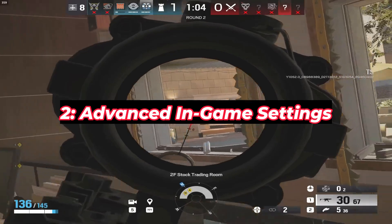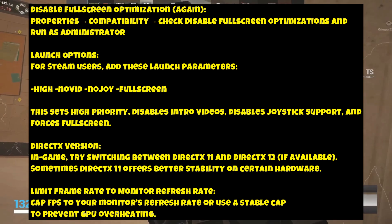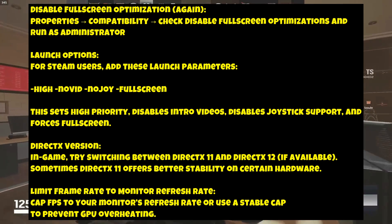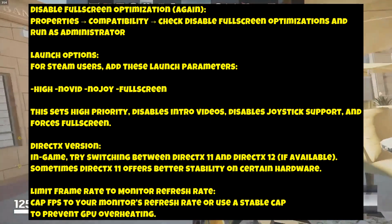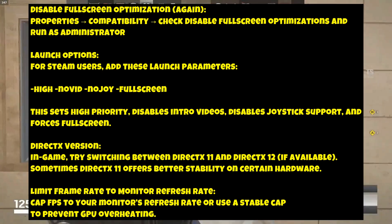Advanced In-Game Settings: Disable Full Screen Optimization — right-click the game executable, go to Properties > Compatibility, check 'Disable Full Screen Optimizations' and 'Run as Administrator.' Launch Options: for Steam users, add these launch parameters: -high -novid -nojoy -fullscreen. This sets High Priority, disables Intro Videos, disables Joystick Support, and forces Full Screen.